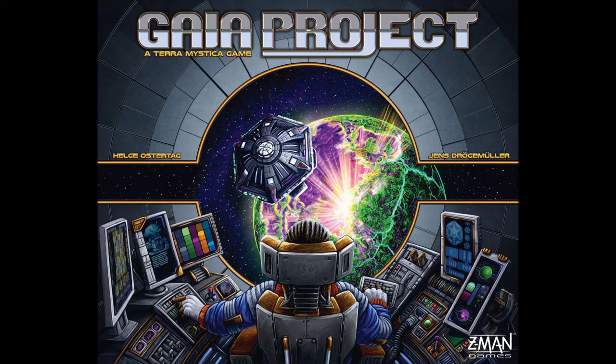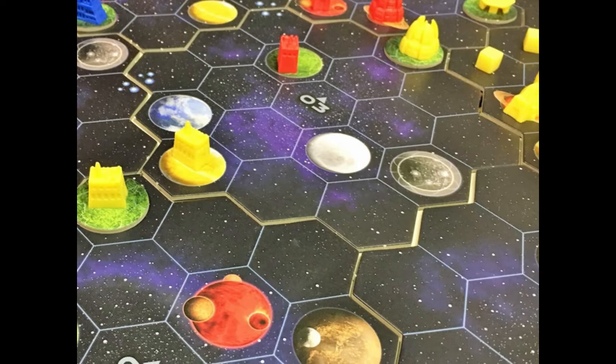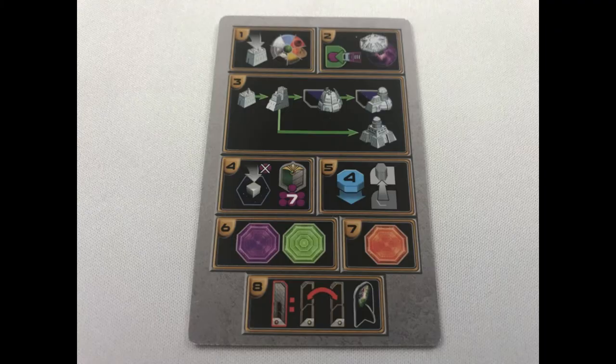This is a game for 1-4 players, plays in about 150 minutes, is designed by Jens Drolemuller and Helge Ostertag and is published by Z-Man Games. You command a faction competing to colonise the galaxy and spread influence to become the most advanced and dominate the galaxy.